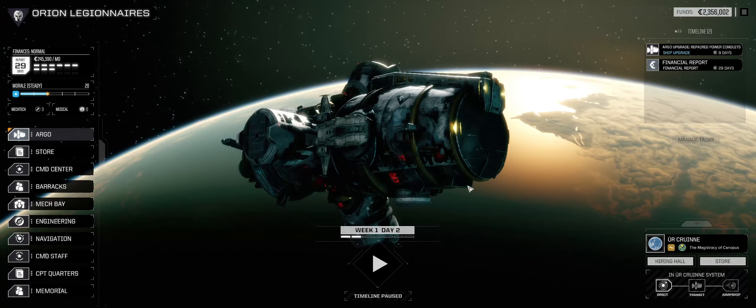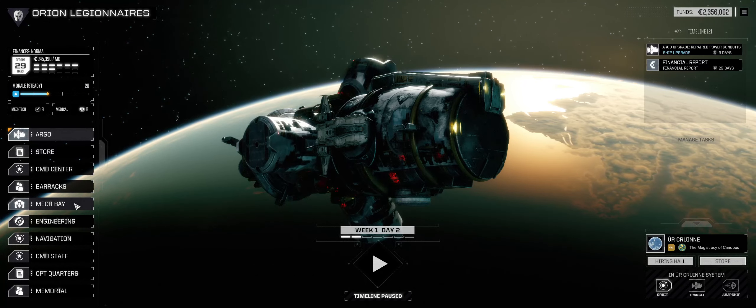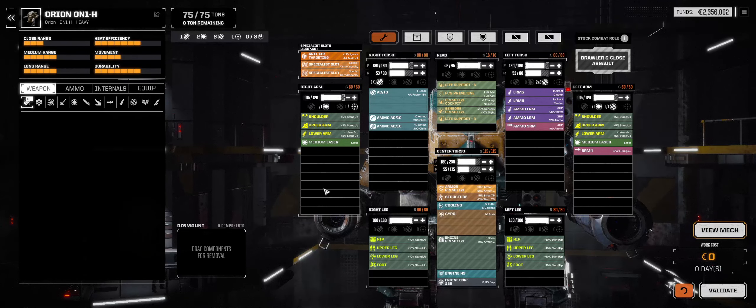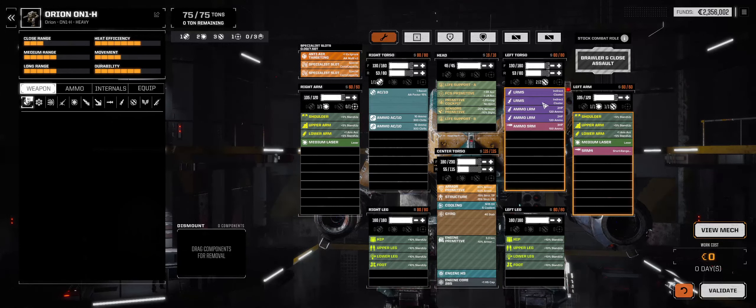I did move ahead one day just so that we had all the mechs and equipment ready. We'll go to the mech bay. We've got an Orion 1H. This is actually a really good mech, so no complaints. Two medium lasers, a little bit of firepower with missiles and an AC-10 - that's our key weapon there.